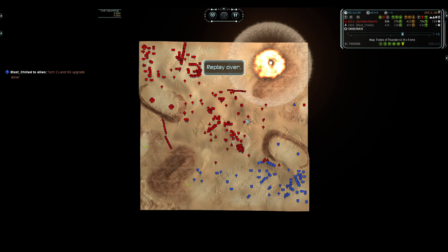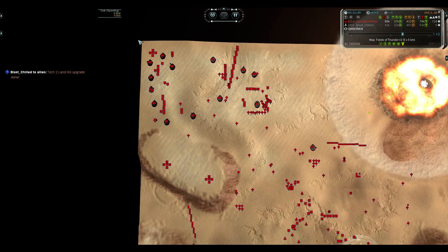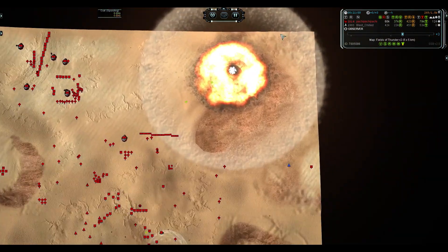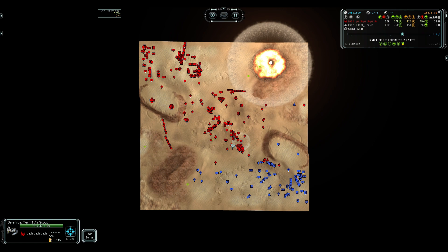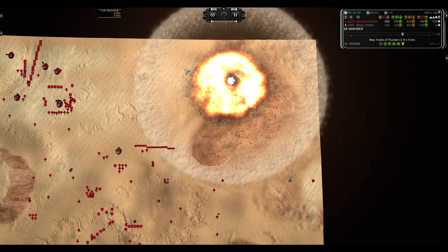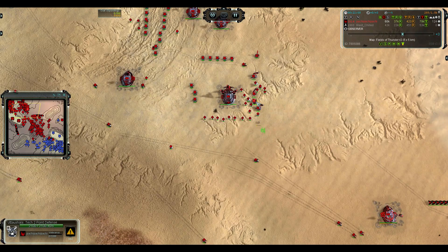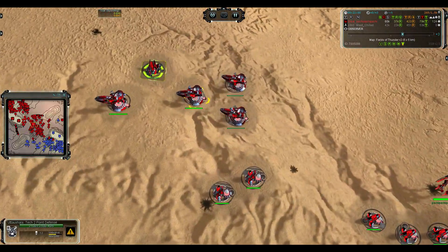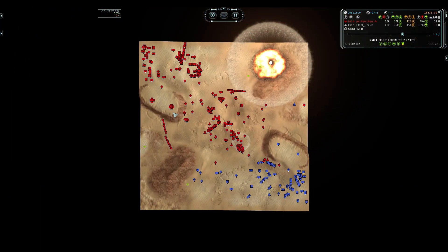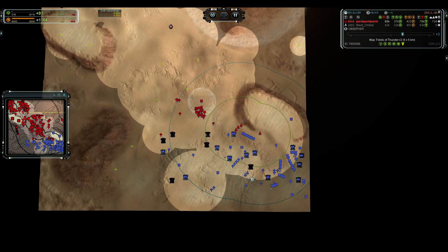Well played Turin and Blast. Better economy from Turin earlier, and I think Turin got more of the mid-mass. After that he always had this bank of mass on the right. The game was basically even, but Blast had used all of his mass while Turin still had a lot of it - very hard to deny access to that for any long period of time. Turin just held on to his advantage and then converted it into T2PDs and just creeped all the way up. Gotta love that T2PD creep - ancient strats still work today. Thanks for watching, see you next time.